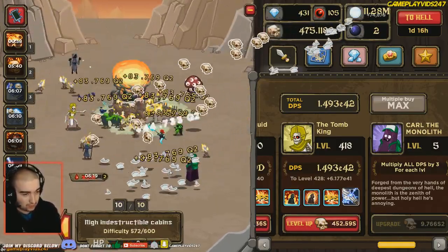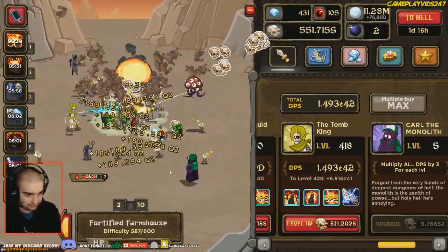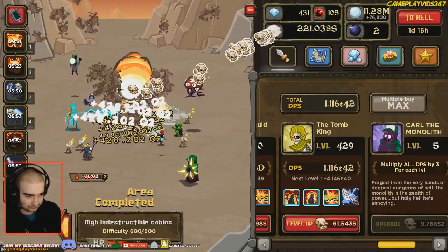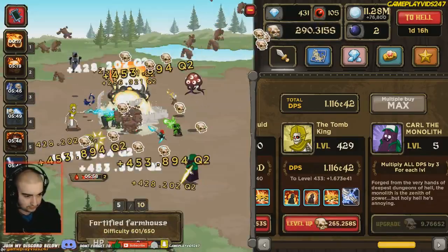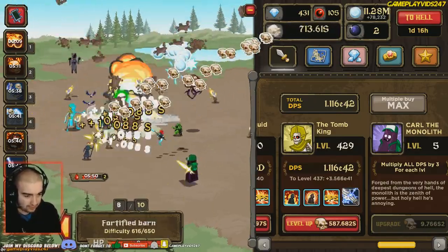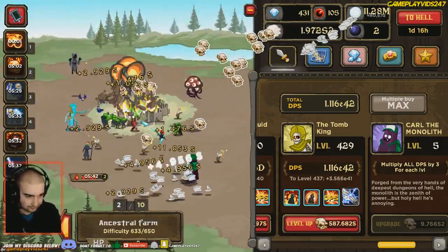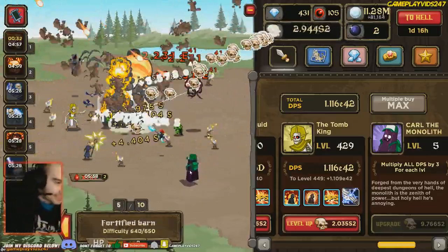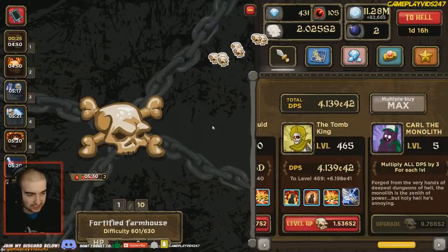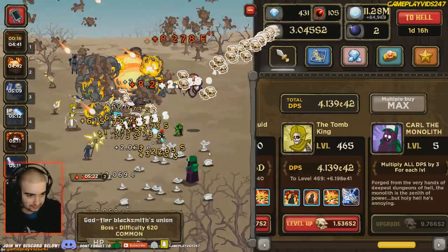We're almost at 600 here, on 74,000 orbs. Slowly pushing past 600 — well, not even really slowly. Tomb King is at 429 as well. Sloth's Forum is almost back. Almost up to the 100k mark on the orbs already, which is lovely. Trying to push past 650. Sloth's Forum is back now, so I don't have to click anymore. That's why I love Sloth's Forum — 35 seconds, it all really does come in handy.